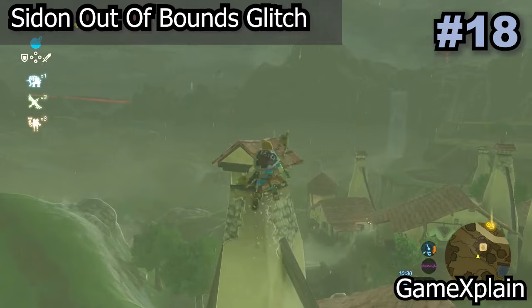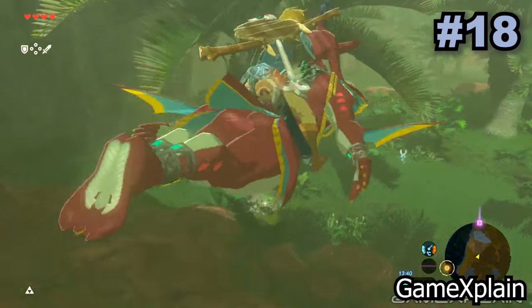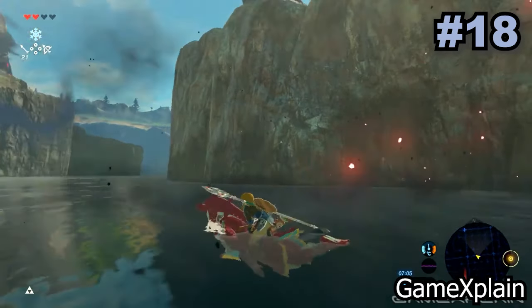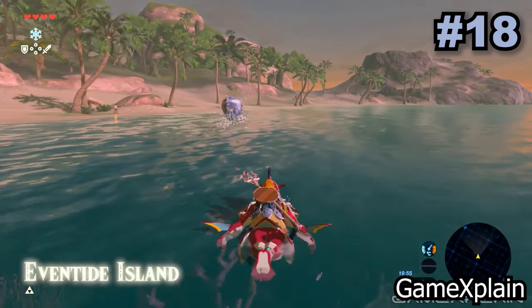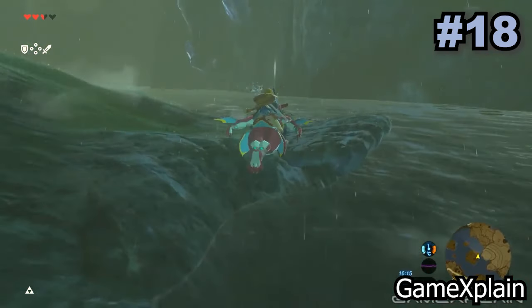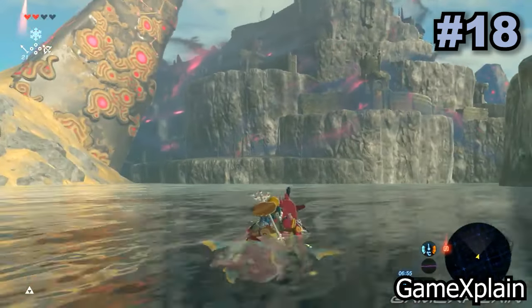This glitch uses the previously mentioned moon jumping glitch to break Sidon out of the Vah Ruta fight and allows you to take him wherever you want in the world. This doesn't really have any use, but it's still quite funny seeing how he interacts with the world. All you need to do is talk to Sidon while in the air and as soon as you gain control again, jump off his back.